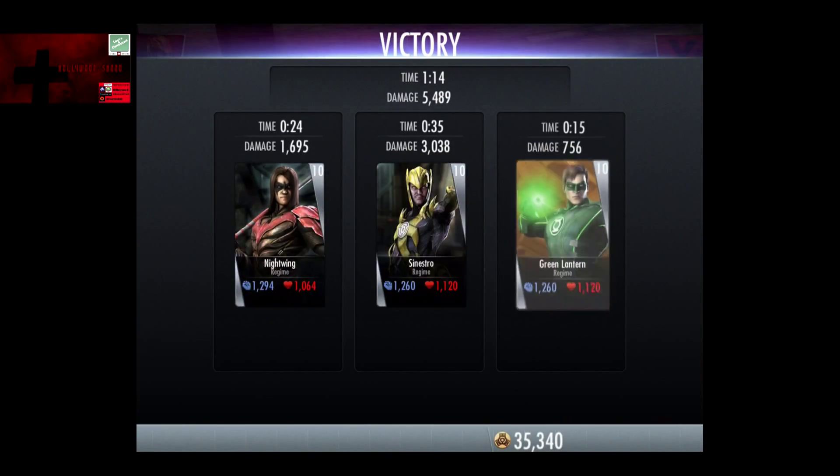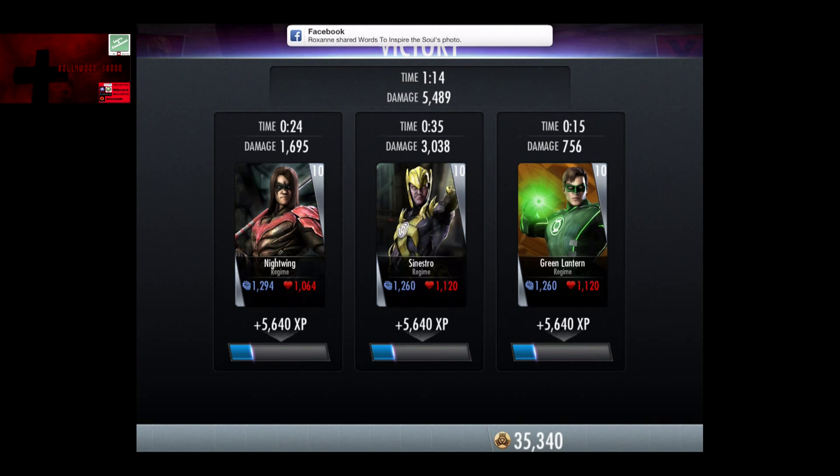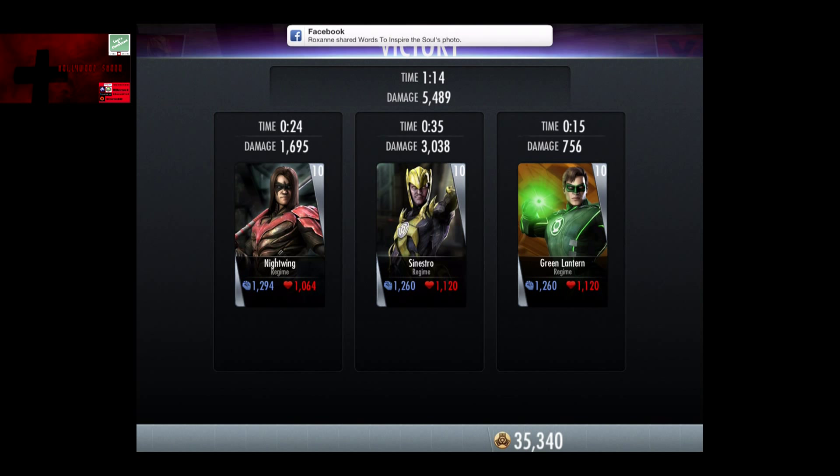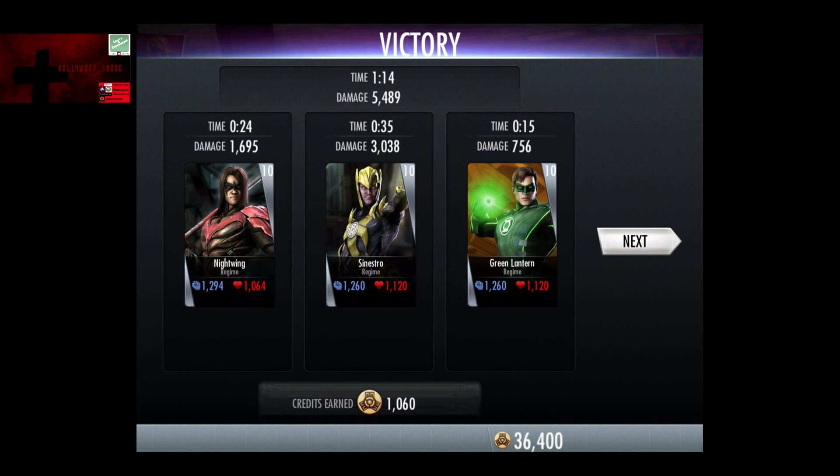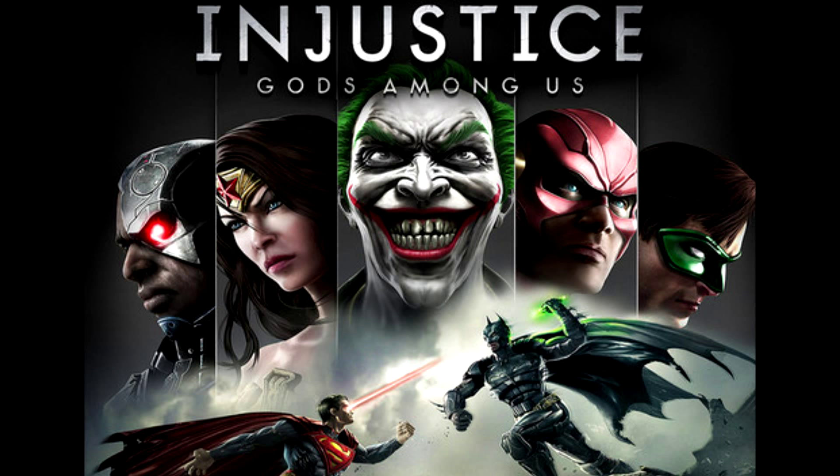Nightwing did not work out as good as I wanted to. However, as you can see, with level 10 silver cards, Sinestro is defeatable as well. Obviously if I didn't play as sloppy with Nightwing, he could probably do quite a bit better, considering he's got some nasty power drain. Lex Luthor also has some sick power drain too, so I'm sure you can get some nice results with him as well.